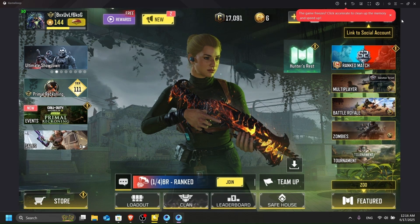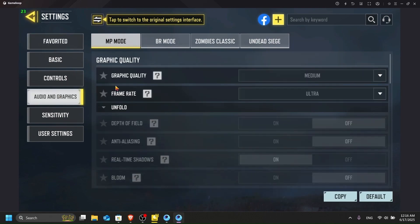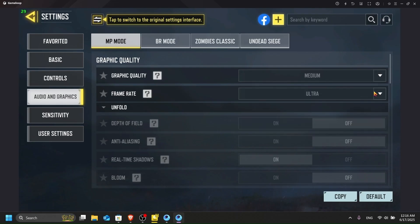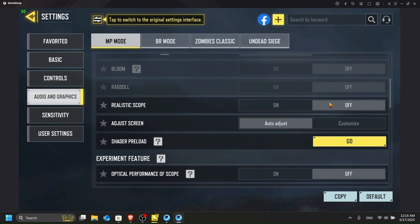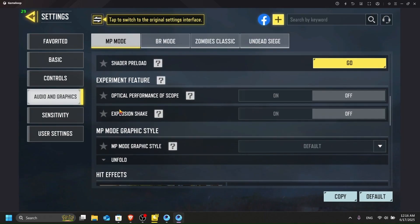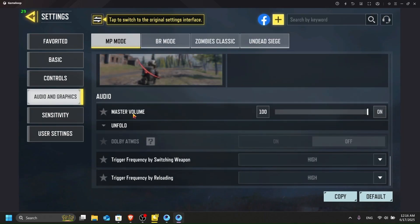Finally, change your in-game settings. Go to the audio and graphics section, set graphics to Medium, frame rate to Ultra, and turn on Realistic Scope. Turn off Explosion Screen Shake and Gyroscope.